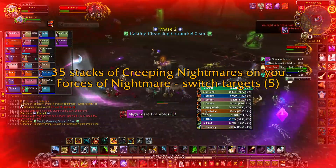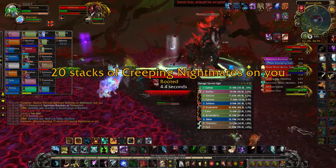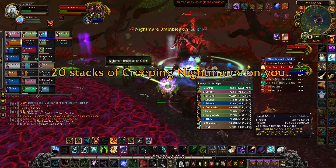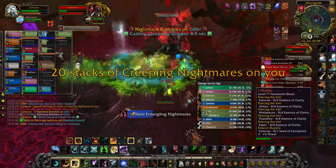Lastly, head to the Dryad Sapling again, which is near where it was before. Focus one Ancient that spawns, then kill the other. At 35% health, Cenarius goes into phase 2 — use Heroism or Bloodlust here. Make sure all adds are killed before pushing this phase.